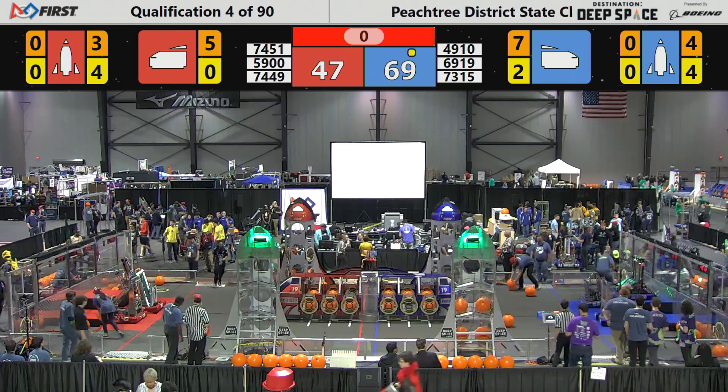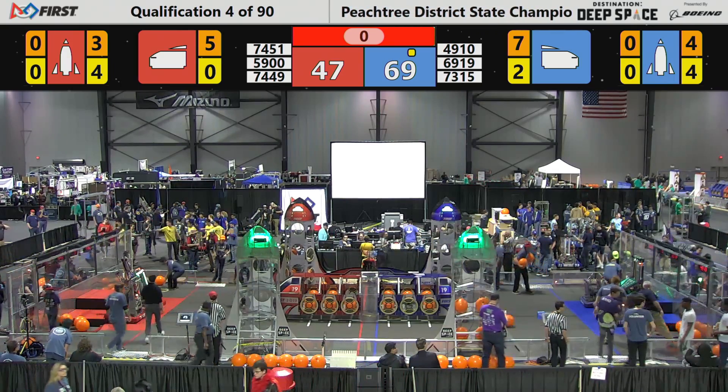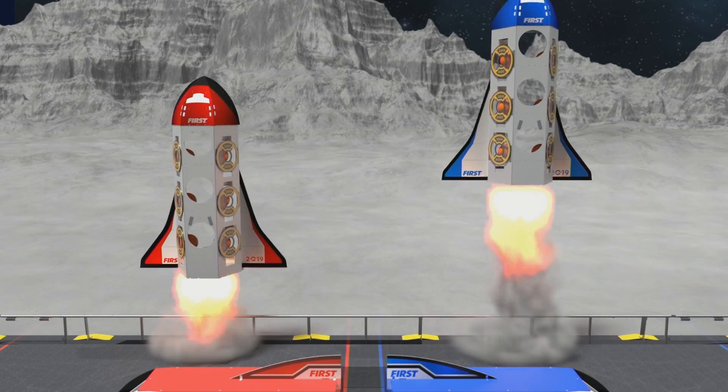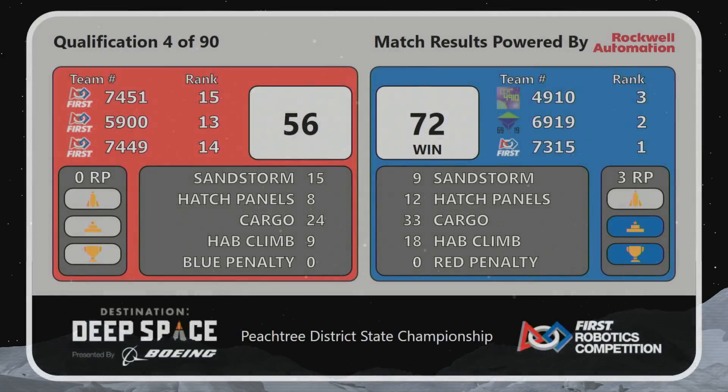Over the next couple of days, we've got to go from launch command — let's watch the screen. We see that the blue alliance blasts off with a little more thrust, and the red alliance falls short: blue alliance 72, red alliance 56.